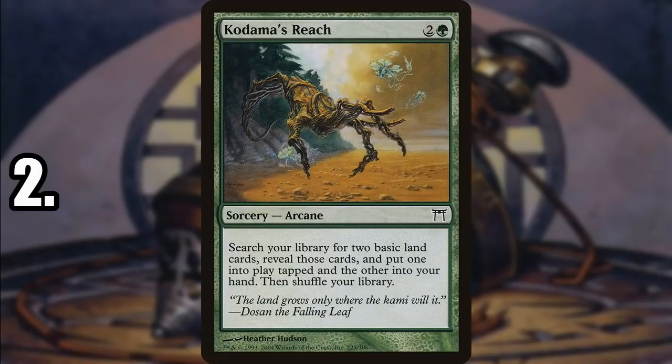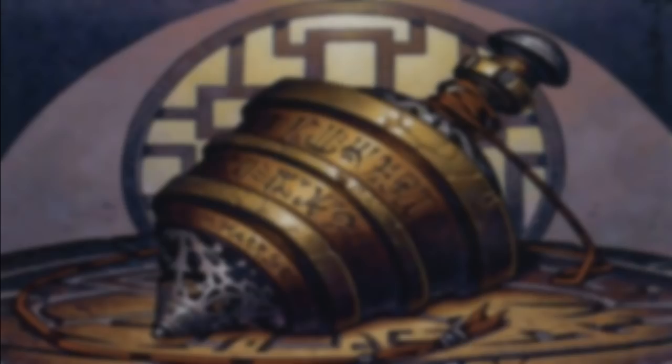At number 2 is Kodama's Reach — pretty much the same reason why you would want a Sakura-Tribe Elder, but I think this is probably even better because not only do you get the ability to search up two different basic lands, you could search up a mountain or an island; it doesn't have to be a forest, making it perfect for literally any green deck. You get a land straight to the battlefield, and if you still haven't played your land for that turn you could play the second one; if you already did, you ensure yourself a land drop for the following turn. Yes, there's also Cultivate, but Kodama's Reach came out before Cultivate. It is an arcane, but I don't think that'll be super useful unless we ever return to Kamigawa and use arcanes and spirits.